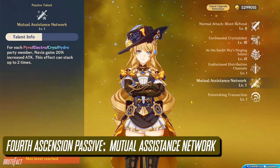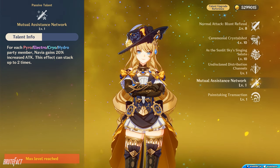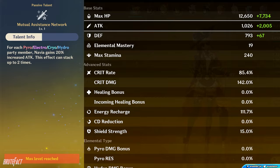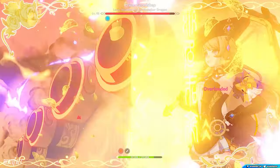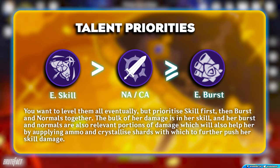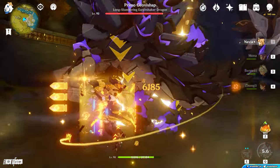With her 4th Ascension passive, if you are using different elements in your team such as Pyro, Cryo, Electro, or Hydro, her attack increases by 20%. This effect can stack up to 2 times. For her talent priorities, I recommend prioritizing her Elemental Skill first, then her Normal Attack, followed by her Elemental Burst. But in the end, you should level all of her talents as high as you can.